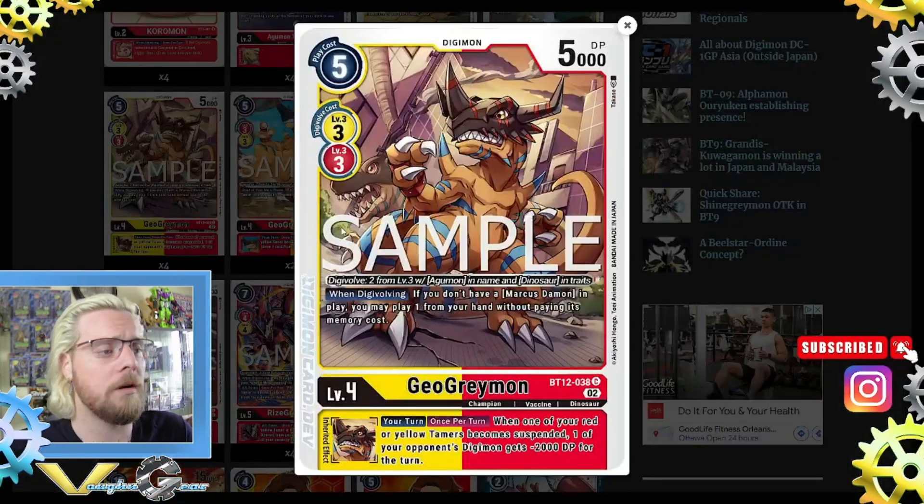Now we have four Gael Greymon from BT12. Digivolve 2 from a level 3 Agumon in its name and Dinosaur in its type. When digivolving, if you don't have a Marcus in play, you may play one from your hand without paying its memory cost — very good because the new Marcus costs 5 to play. Inherent: your turn, once per turn — when one of your red or yellow tamers becomes suspended, one of your opponent's Digimon gets minus 2000 DP for the turn.